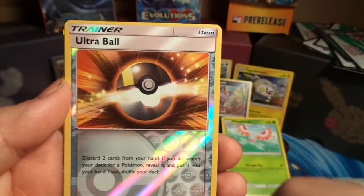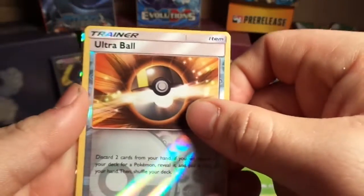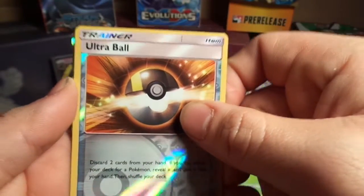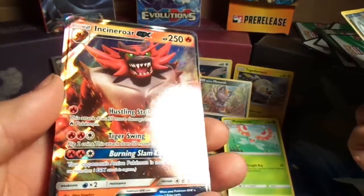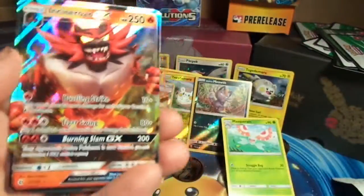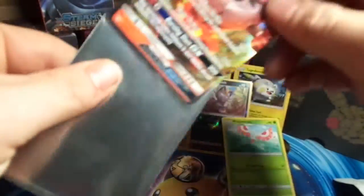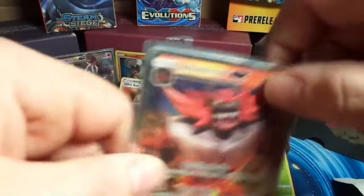Surskit. Oh, don't tease me like that — reverse foil Ultra Ball. It looks like we've got something. And the rare... Incineroar GX! Very nice. I'm going to go ahead and sleeve this bad boy up. We've gotten two GXs — well, one GX.